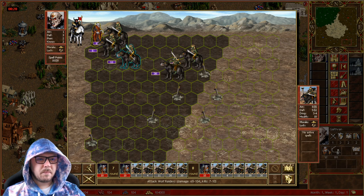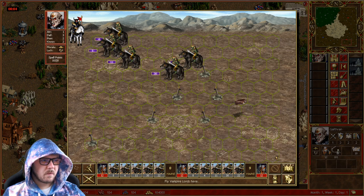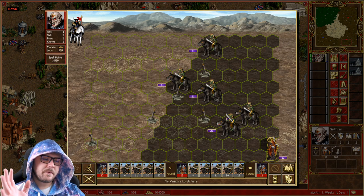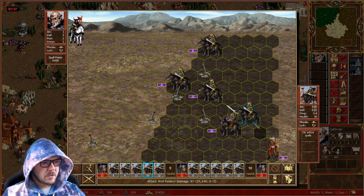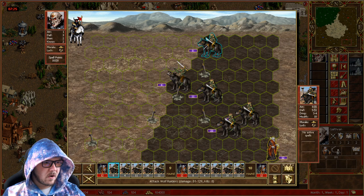Now we want to reposition once again because we have these strong stacks that could potentially attack us. So we move over here, hit this stack, and then position to this corner. This is not a 100% exact formula to follow — the point is the thought process: try to get hit by strong stacks as little as possible, and avoid having weak stacks take retaliation from your Vampire Lord so that strong stacks hit you without retaliation. We're going to wait again because the 30 stack is going to hit us.